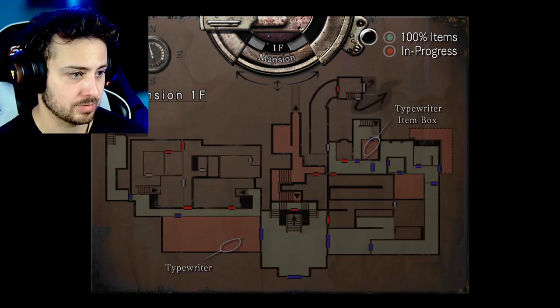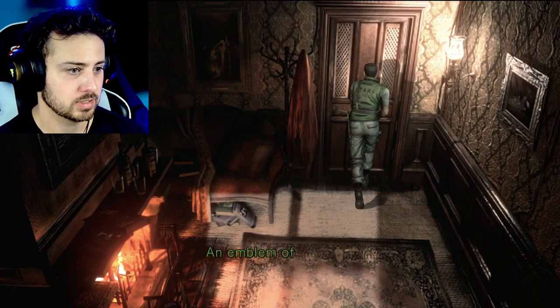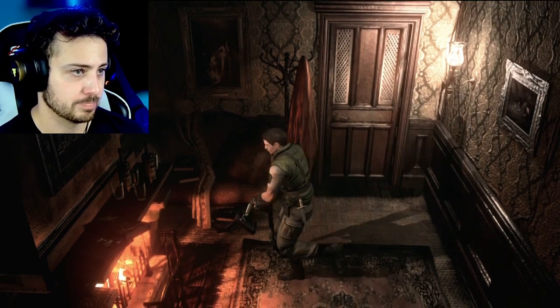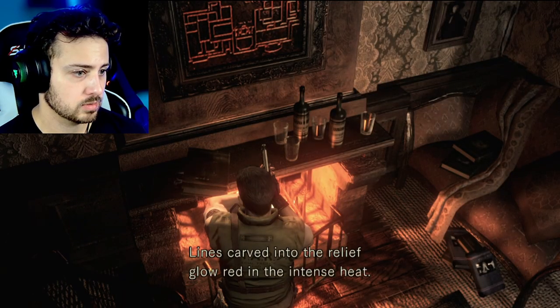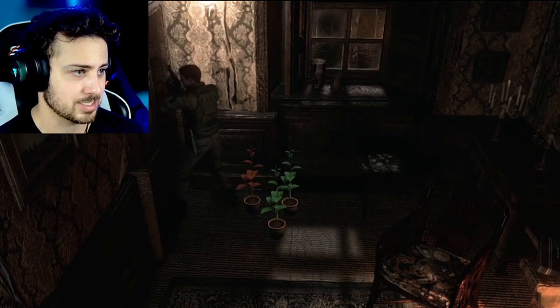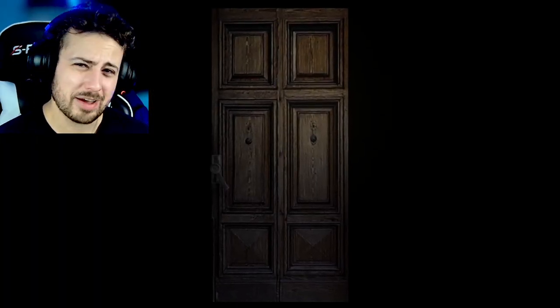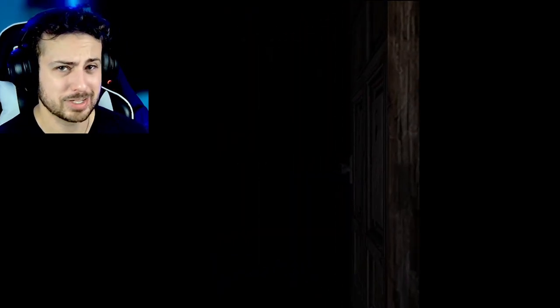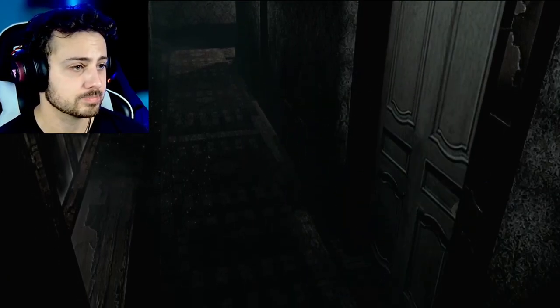Wow, there is a lot that we still need to check out. It's locked — emblem of a helmet. Gotcha. Well, I guess that's lit now. It gives us a nice, safe feeling. But we're not really safe. We're never safe. When you think you're safe, that's when they get you. I don't know who they are, but they'll get you.